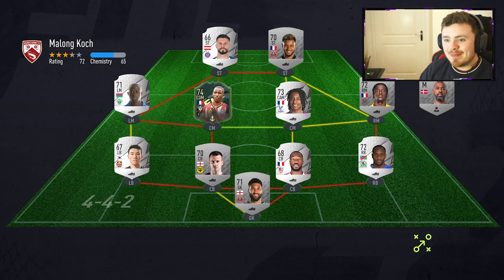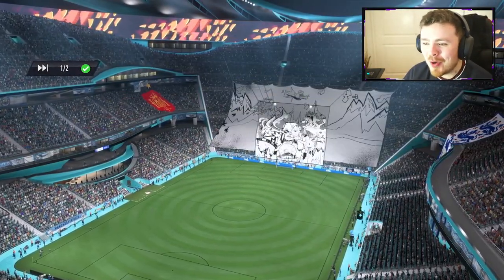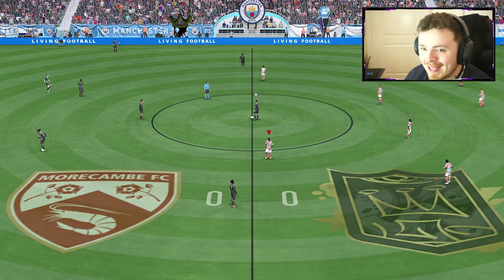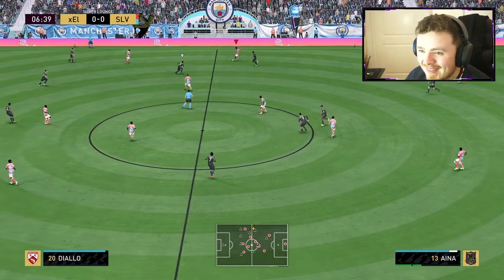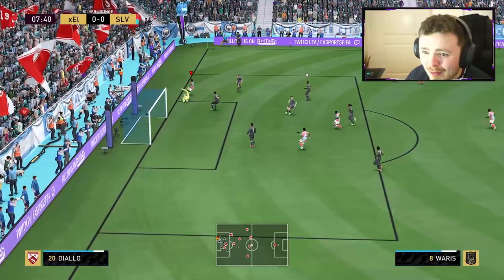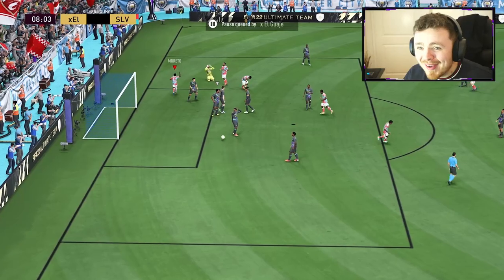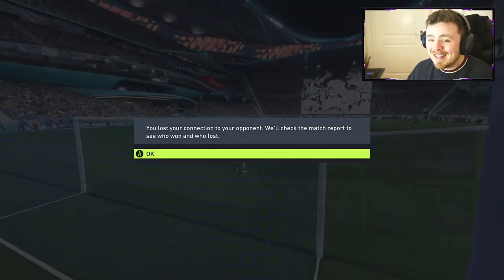Game number one, no messing about. Opponent's on 65 chemistry. He's got Diallo, who is sick, same with Elisa in the middle of the park. Apart from that, not much to shout about. Ola Aina — Boudebouz whipped in — the through ball is on... I don't know how we pulled that off. But Moreto, of all people, gets the debut goal.